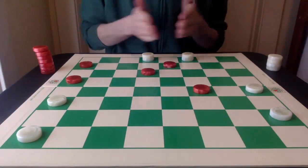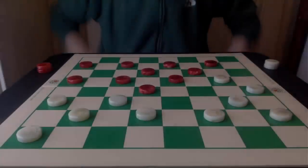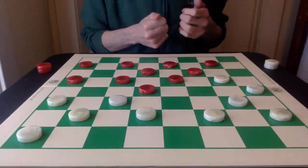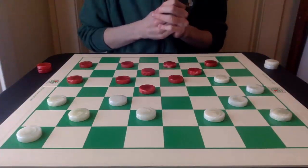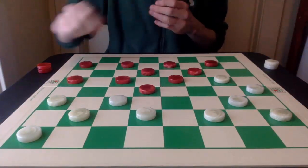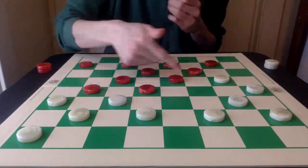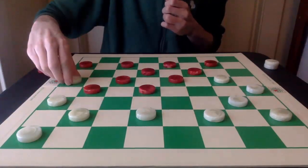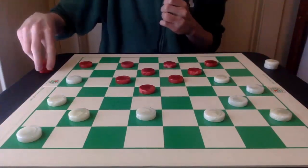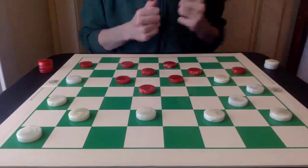Let's go back to this position and see where red should play instead. Now we know that 8-12 will lose. What red should do is pitch this piece off 22, which will prevent that 2-for-2 from happening. So pitching 13-17, and now red can run off a piece with 8-12.